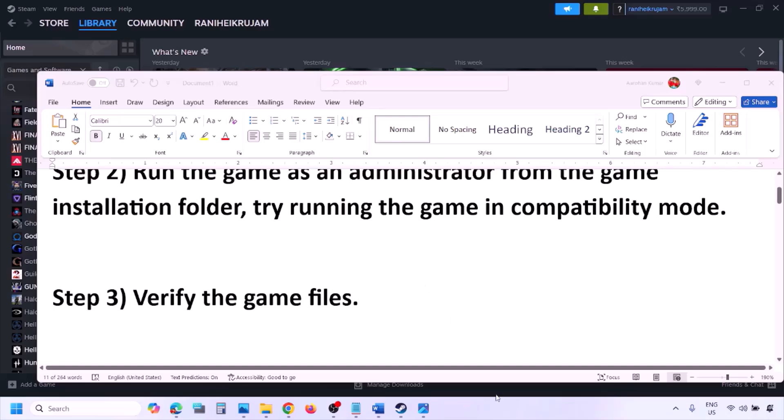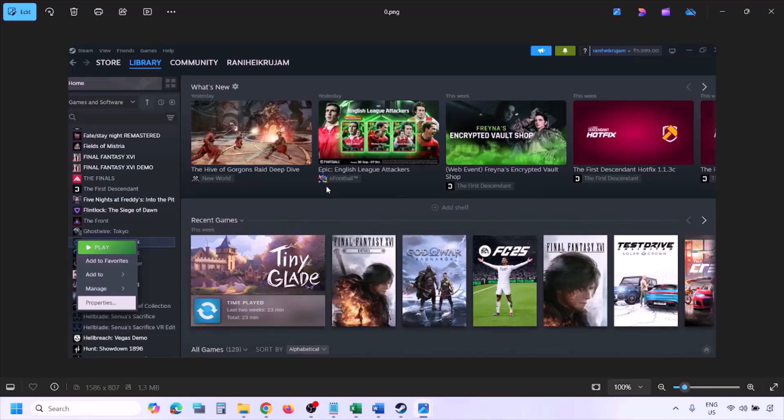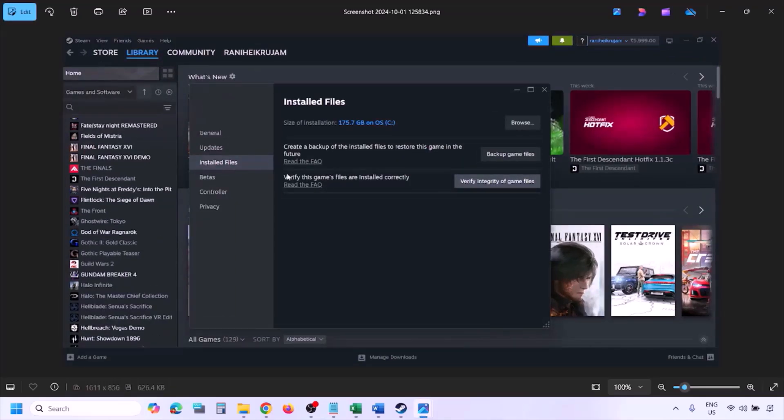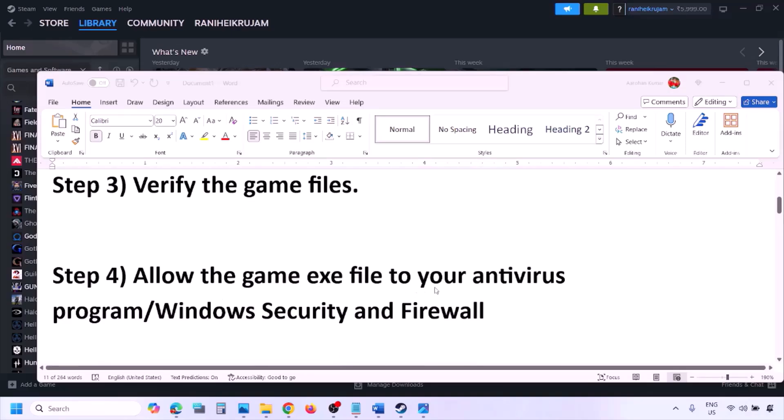The next step is to verify the game files. Go to Steam, click on Library, find the game in the list, right-click and select Properties, then go to the Installed Files tab and click on Verify Integrity of Game Files. Once the verification is 100% complete, launch the game and check.